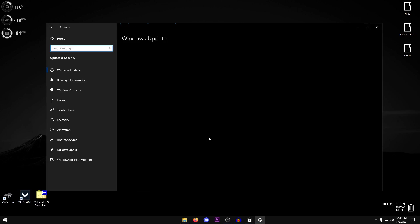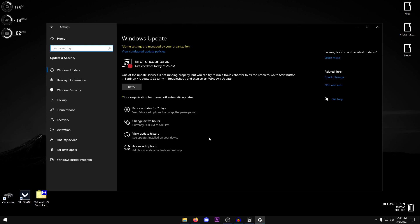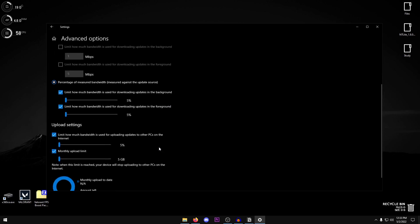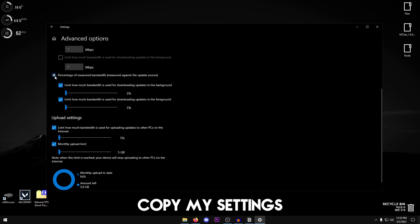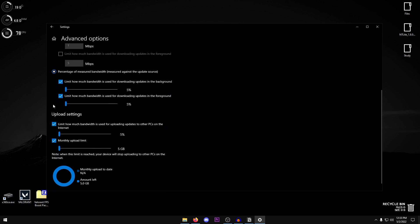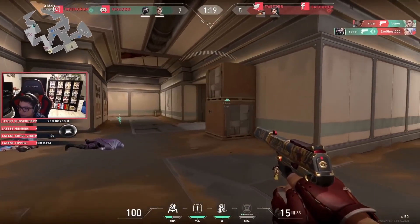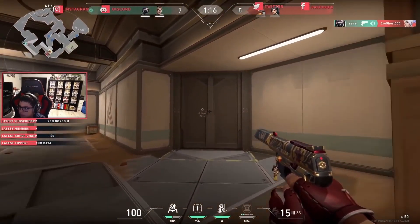Go to Home, then Update and Security. Update your Windows if needed, but once updated, pause the updates for seven days consecutively so Windows doesn't update while you're gaming and disrupt performance. Click on Delivery Optimization and make sure 'Allow downloads from other PCs' is turned off. Under Advanced Options, set both download and upload limits to five percent each.